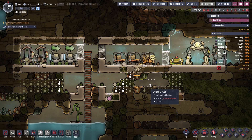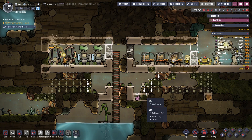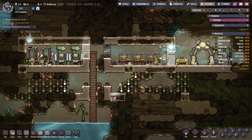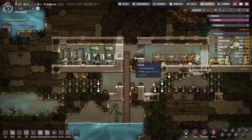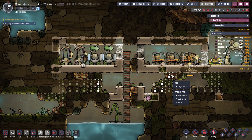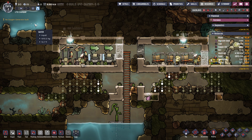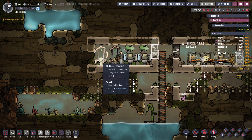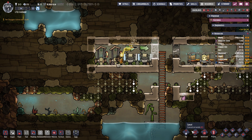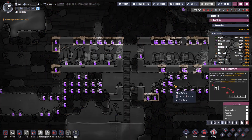We're back playing more Oxygen Not Included. Metal is where I seem to be shortest right now and I need it to do things. I do want to see if I can complete a rune too. I need to be able to process this bad dirt but I think metal needs to be a priority, so I should probably set that as a priority.